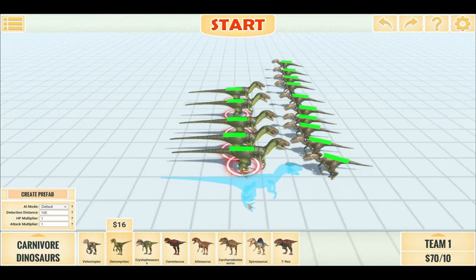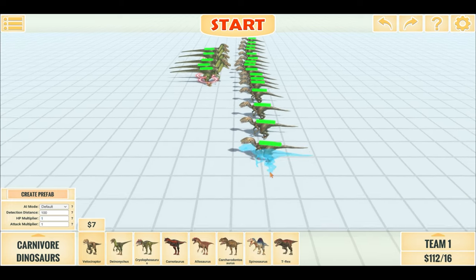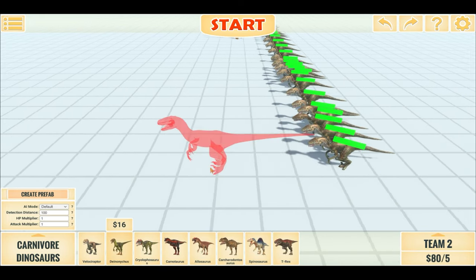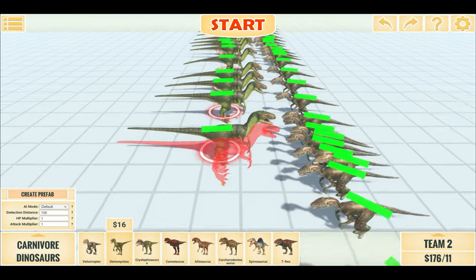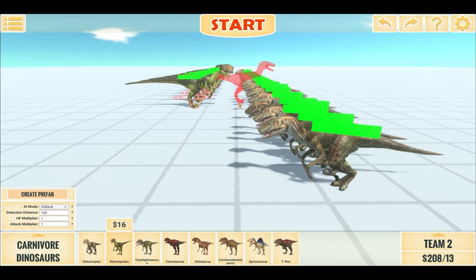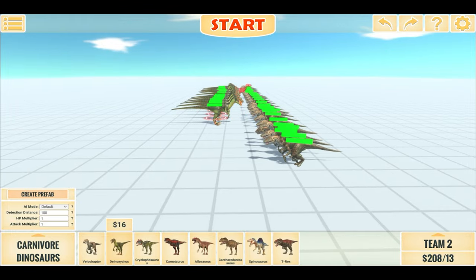Now let's scale this up massively. We'll do 30 Velociraptors, and this time we won't try to match by half but instead match the price — so it should be a lot fairer. At $210, we'll see how close we can get with the Deinonychus's. Okay, 176... 208 — that's pretty close. So 13 Deinonychus's vs. 30 Velociraptors — let's start in 3, 2, 1.